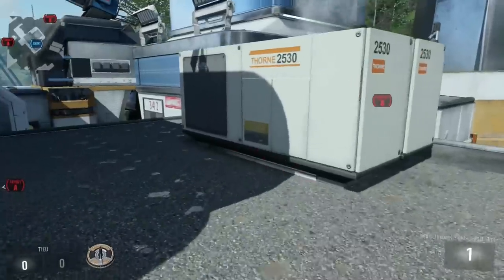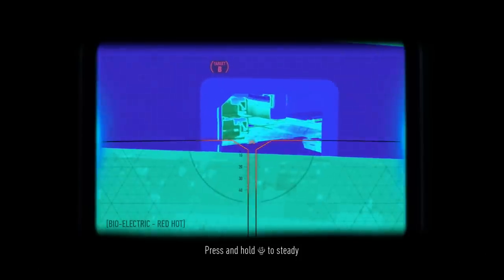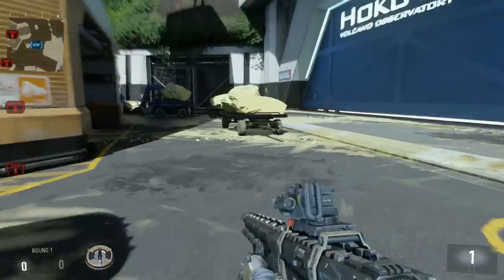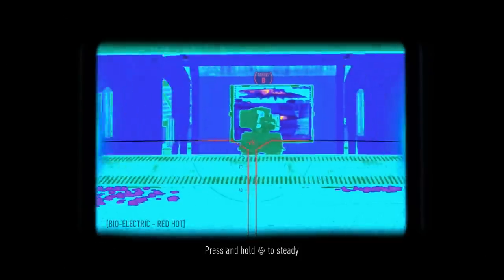That's really all the spots for A, so getting into B — there's only a few and you guys probably know most of them. The first one is you just lay down on this roof and look at the corner of the bomb there. The next one is probably the most common, but since there aren't that many for B I'll throw it in: it's right under this little thing — I don't even know what to call it — but you just look under here.